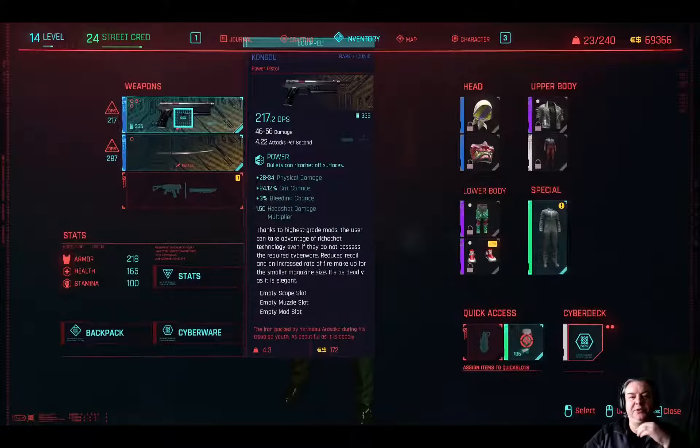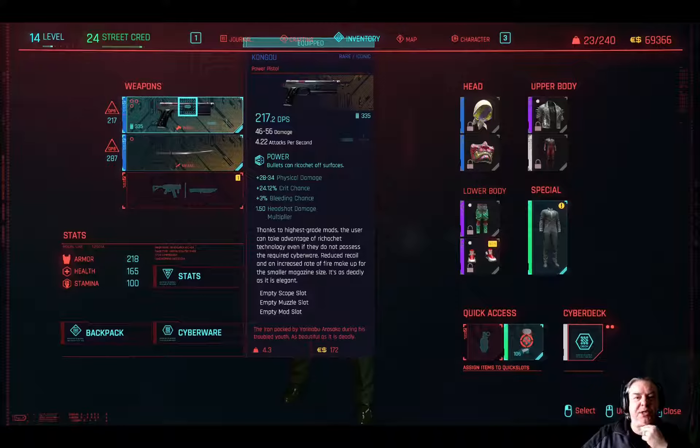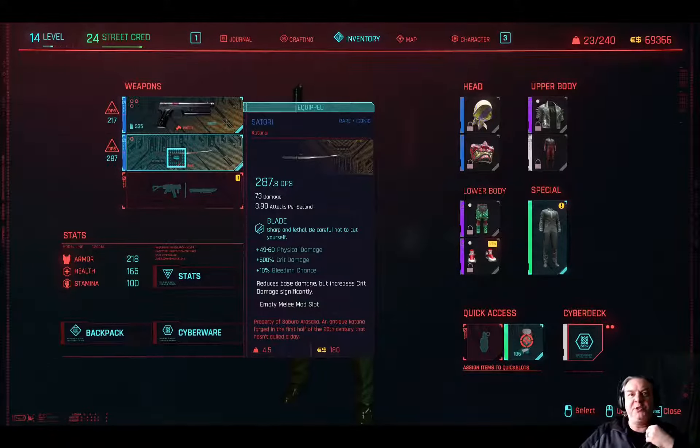So there we have it — the Kongou gun, a rare iconic belonging to Yorinobu Arasaka, and the Satori blade belonging to Saburo Arasaka. They now belong to you, and that's the proper way to get them. You don't have to use a weapon glitch to get up the side of the building after the event, and you don't have to try to glitch through the front door. There are other videos which use weapon glitches to scale the outside of the building, or glitch through the front door if you've missed these weapons previously — but when you're playing the game you can just get them without too much bother.